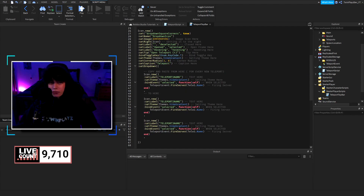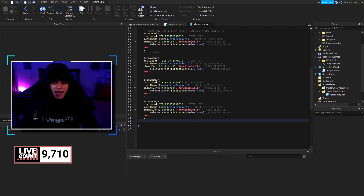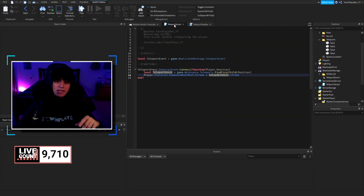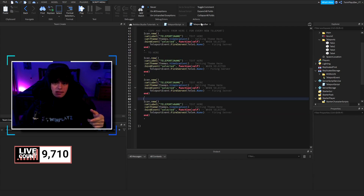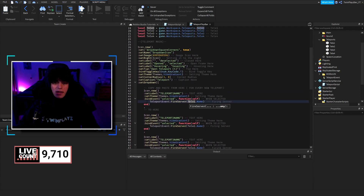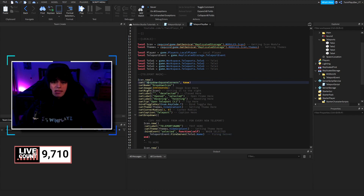In the main script, you're going to Ctrl+C the relevant section and paste it for the new teleport. We'll fire the server when they click the button and fire teleport4 with its name, so the server looks for that teleport in the folder. If it finds it, it sends the player to that one.